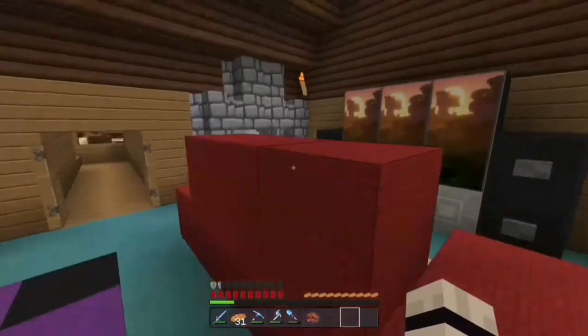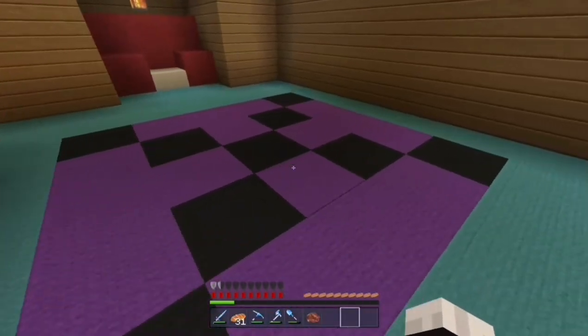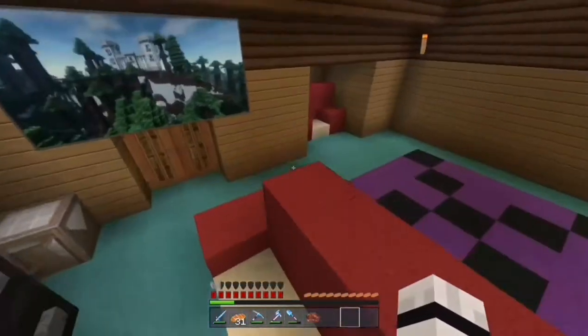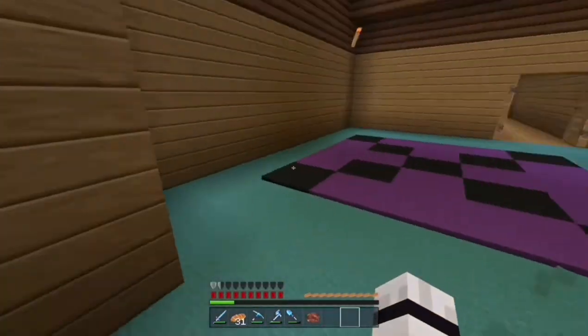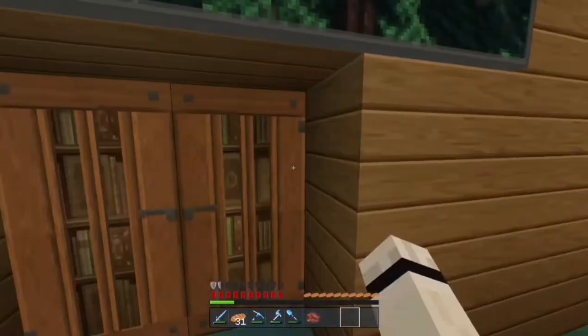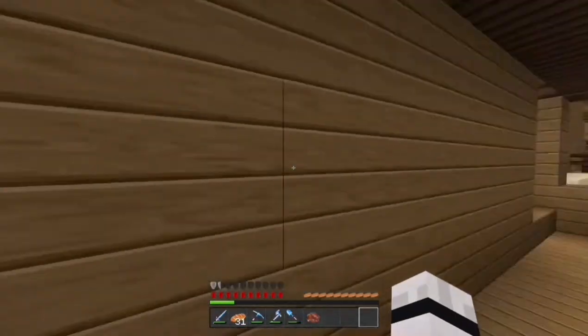There's gonna be all sorts of stuff going on in here. Who knows, maybe there might be a Christmas tree around here — I might put one in around Christmas time. But yeah, this is my front room and I've got a nice little chair if you're reading a book. Alright, there's also another new area which I need to show you as well.